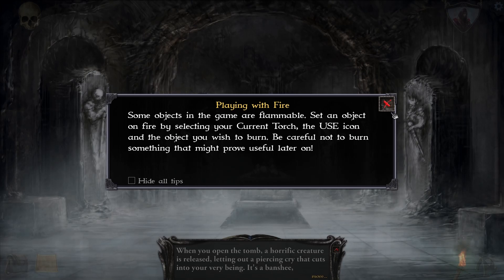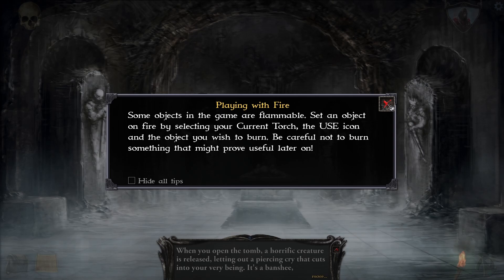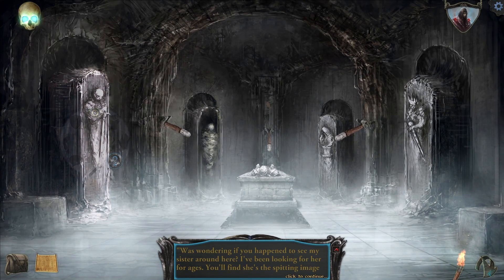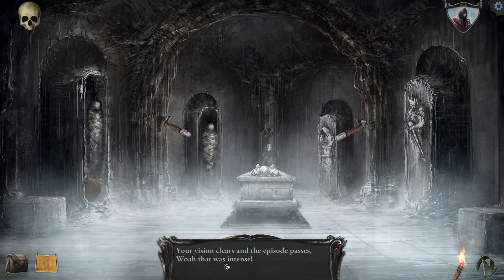Some objects in the game are flammable. Set an object on fire by selecting your current torch and the use icon — it's kind of confusing. Your vision clears and the episode passes. Whoa, that was intense.